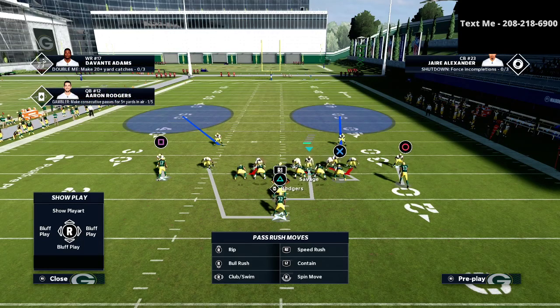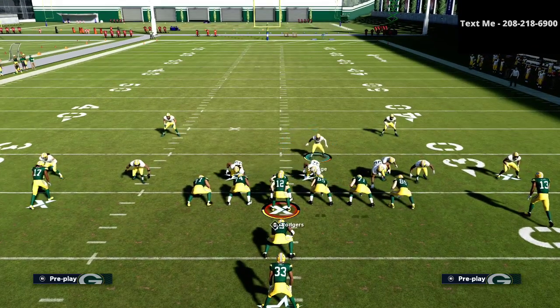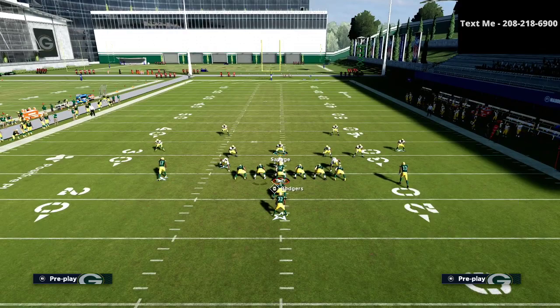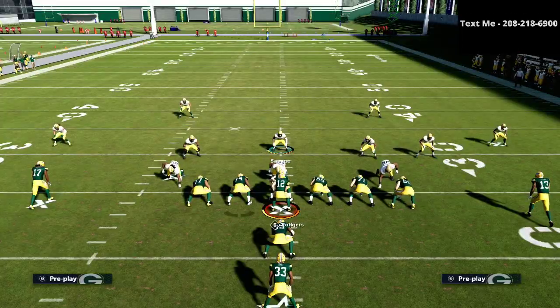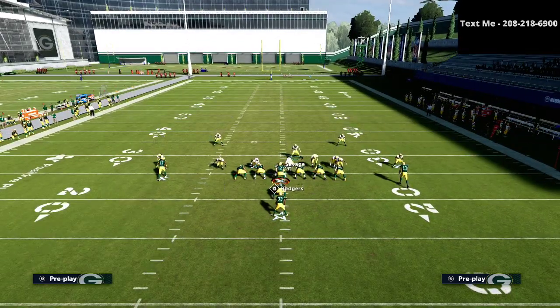I stick to the rule of thumb: I don't have to make every tackle with my user — I just have to fill my gap. For ISO run, the ball comes down the middle, so I pre-set my controller at an angle so the player doesn't move, pre-setting the shoot. As soon as I see the ball coming inside, I shoot right in and blow it up. The fullback takes a very wide angle — that's why this works so well.